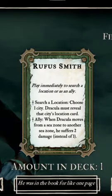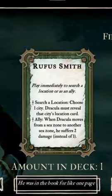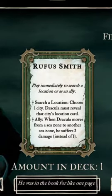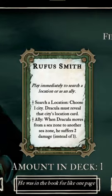The man, the myth, the pirate Dracula-slaying Hero of the Hunters: Rufus Smith. Definitely one of the best allies in the game. He has a very simple effect — when Dracula moves by sea, he always takes two damage instead of one.